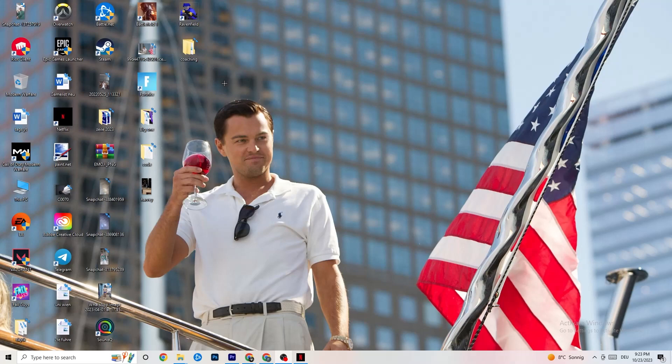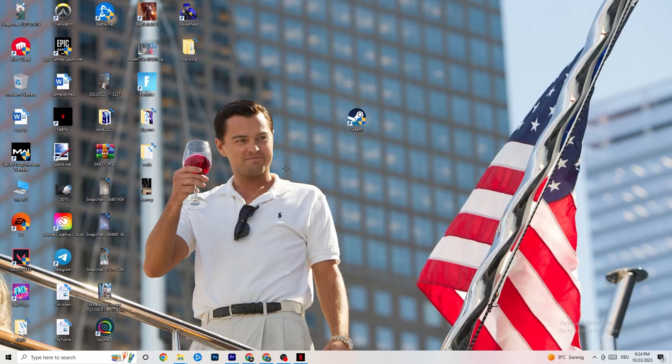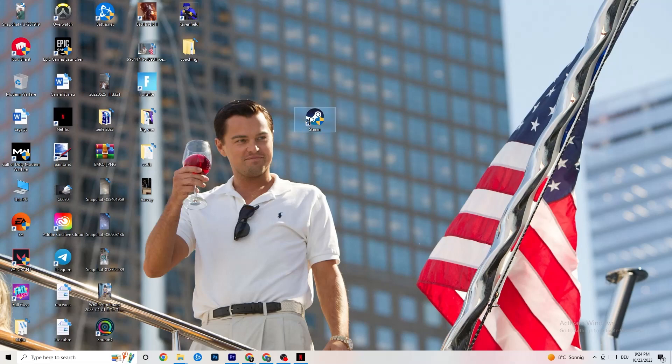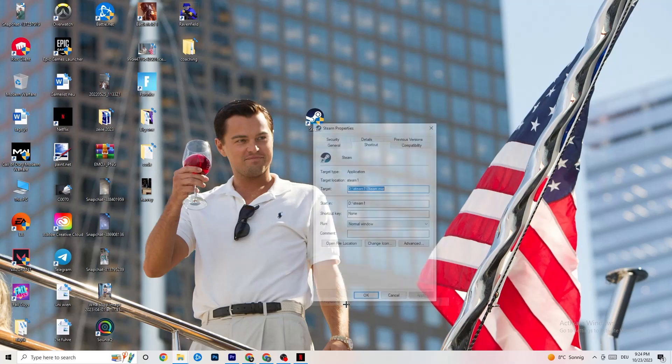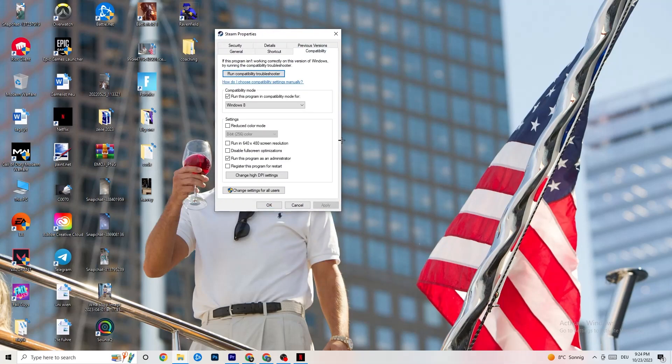The next thing: take your launcher shortcut — for me it's Steam — right-click it and select Run as Administrator. This will start your launcher with elevated permissions. Start the game through the launcher. If the issue persists, right-click the shortcut again, go to Properties, and click on Compatibility.